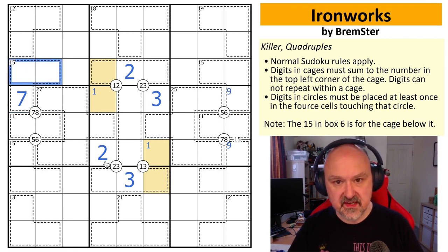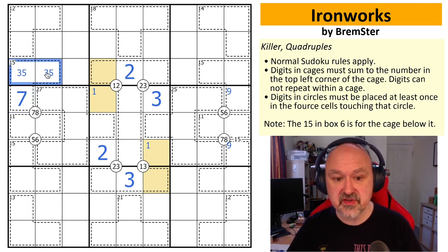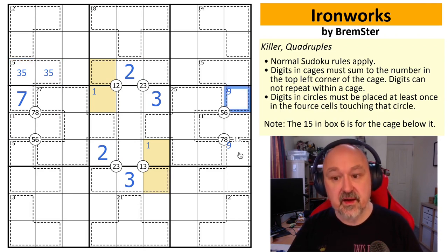This is a seven in a 15 cage, so the remaining cells have to sum to eight. We can't use one-seven (already used seven), can't use two-six (no two from the eye-bar logic), so these must be three-five — the only remaining way to make eight. Now can that cell be a nine? If it is, I have to put six in here, and the only ways to make six are one-five (can't use five) or two-four (can't use two). So that cell cannot be a nine — this is the nine, and that is not.